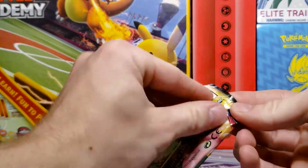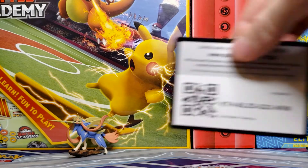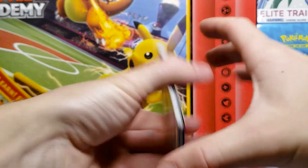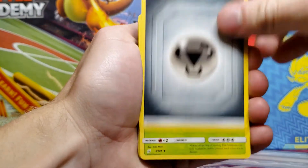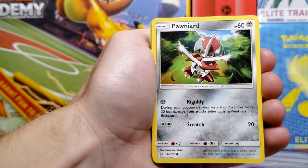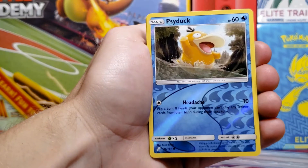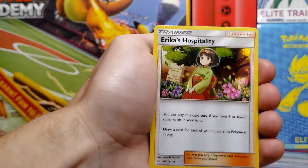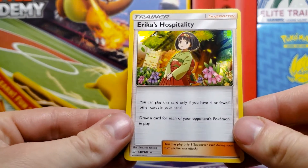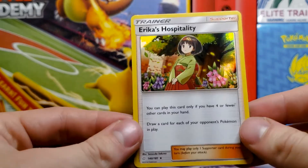Not even halfway done — got Team Up next. I definitely want to open up more of it in the future as I haven't opened too much of it in the past. We got energy, Kakuna, Buffpedding, Spiritomb, Paras, Ponyta, Staryu, Honedge, Weedle, Psyduck reverse holo, and Erika's Hospitality — a nice trainer holo card with a very cool holo pattern that kind of goes around the character quite a bit.